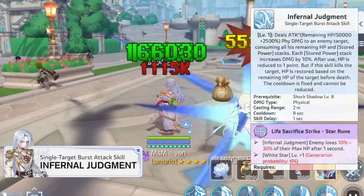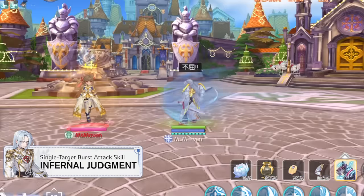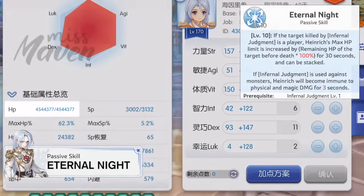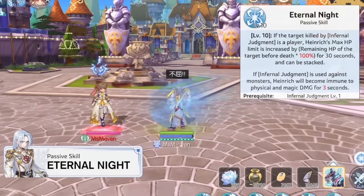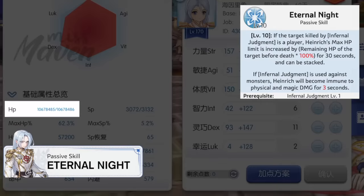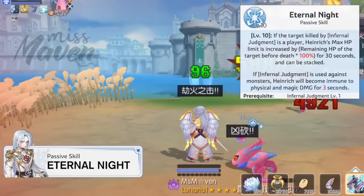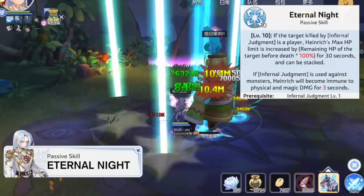With the related star rune, it can deal an additional 10% to 30% HP lost damage. With the Eternal Knight passive skill, killing a player with Infernal Judgment will boost his own max HP based on the remaining HP of the target before death, which can stack. But if used against monsters, it will instead grant immunity to physical and magic damage for 3 seconds. Thus when timed correctly, Infernal Judgment will not only deal massive damage but can also boost Heinrich's survivability.